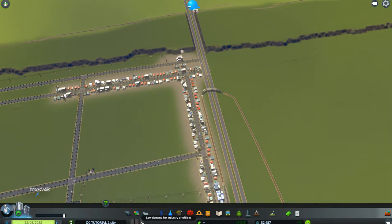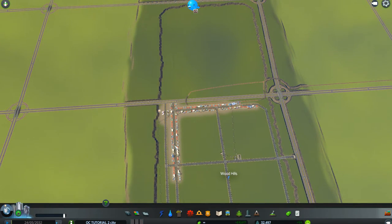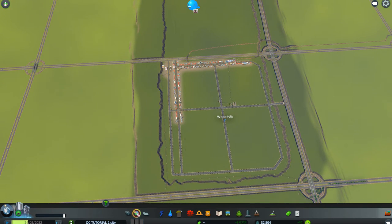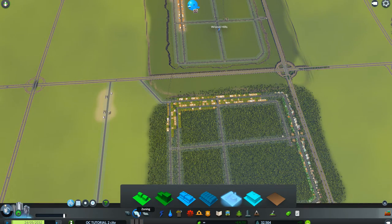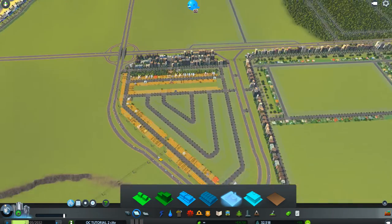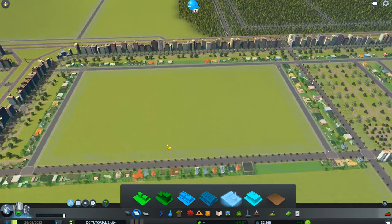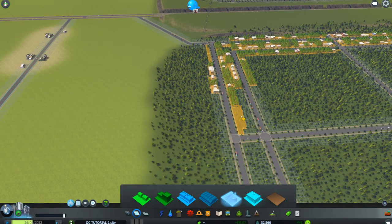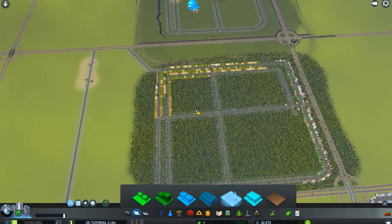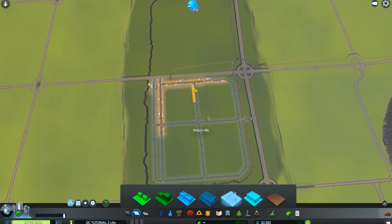We have low demand for industry and offices, low demand for commercial, and no demand for residential. So we could put in a little bit more here. That's all filled in, so we could put in a little bit more forestry and a little bit more industry. Farming still has areas to fill in — there's a spot here, a spot there. We'll leave that, but I'm thinking we could probably add a little industry in our forestry department. Hopefully that's still forestry — yes, we still have the tree on that one. We could add a little bit extra here.